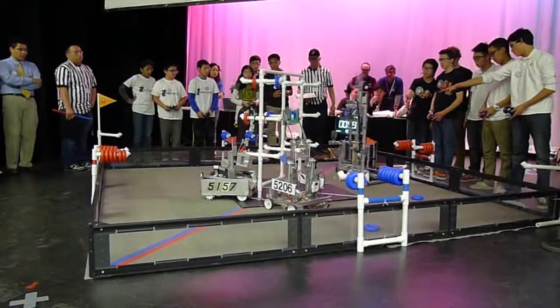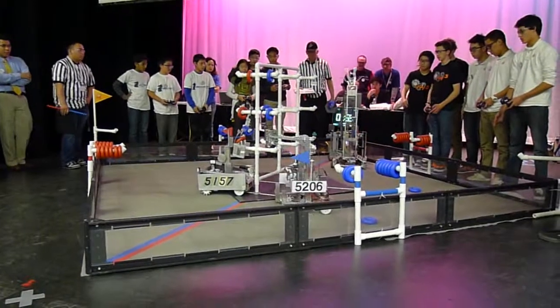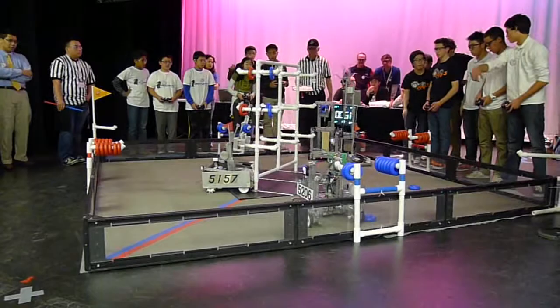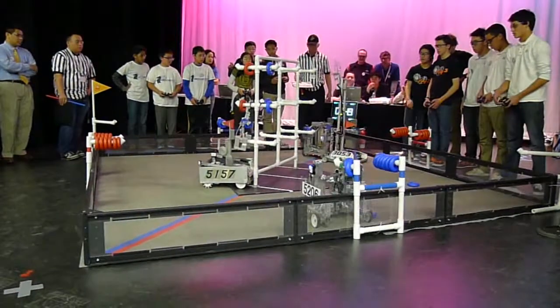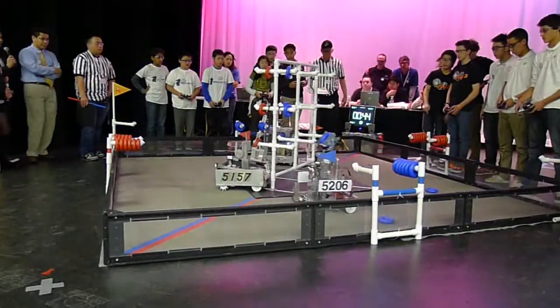5206 got 1, and then let's see if they can get another — they get 2 successfully on the rack, as 3053 blocks 5220. 5206 tries to get 2 more, as Stella tries to put that last ring in the bottom.